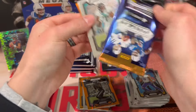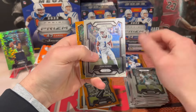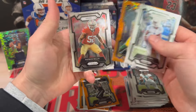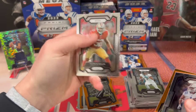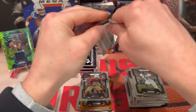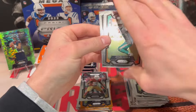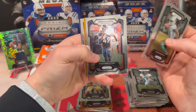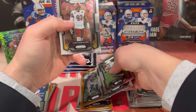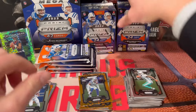Zay Jones, Josh Downs, Romeo Dobbs on the laser — he had a good year — and Patrick Willis on the back. Last pack of this first blaster. We got Waddle, Singleton, Julius Brents, and Jonathan Allen on the back. So that blaster really didn't have much in it.